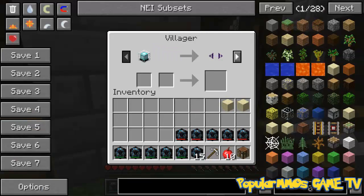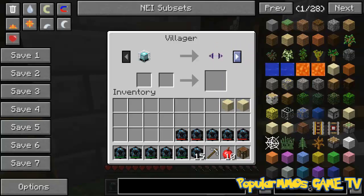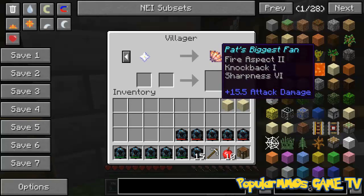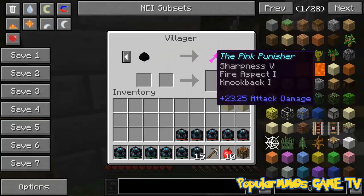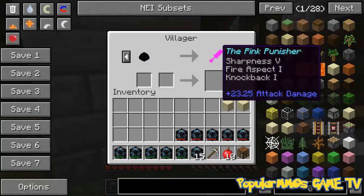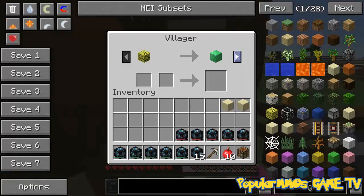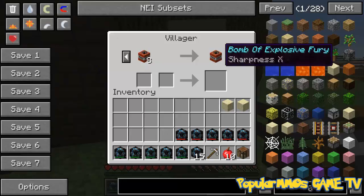Alright, so what are the trades today? So for a beacon, we get the Barbell of Doom - 31.5 attack damage, knockback 2, fire aspect 2. For another star, we get Pat's biggest fan - fire aspect 2, knockback 1 on 15.5 attack damage. For a dragon egg, we get the pink Punisher themed for Jen - 23.25 attack damage, fire aspect 1, knockback 1. And we trade in diamonds for emeralds. Over here we have more cool stuff - for a sponge we get blocks of emerald. And for 8 TNT, we get the Bomb of Explosive Fury with sharpness 10.